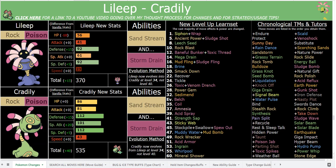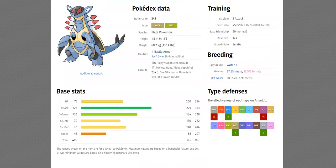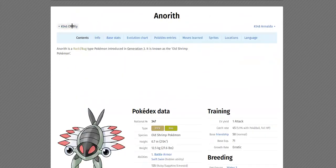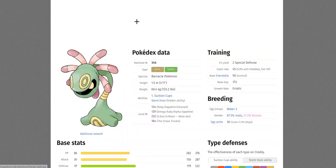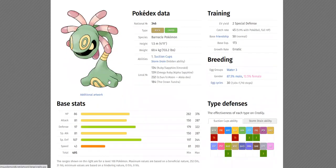So now Cradily and Nihilego both have unique type combos that don't exist anywhere else in the hack. Cradily is the Rock/Poison type. That's the balancing reason, but there's actually a lot of very sound justification in terms of logic - to the point where hopefully I can actually change your mind or teach you a little bit about biology.